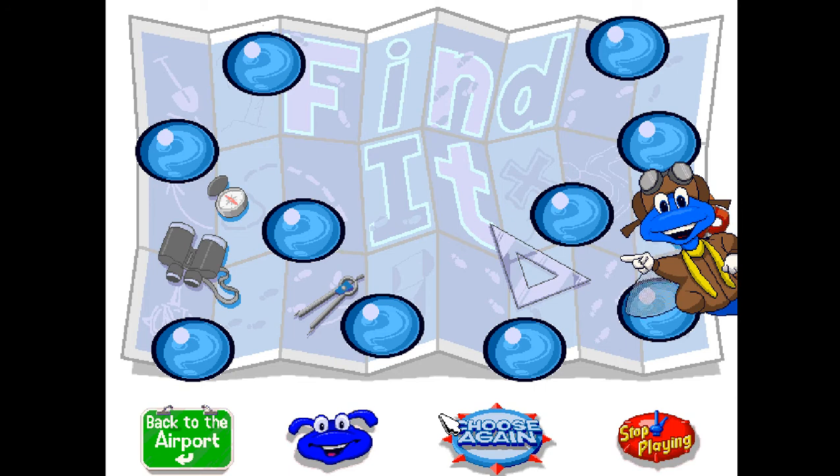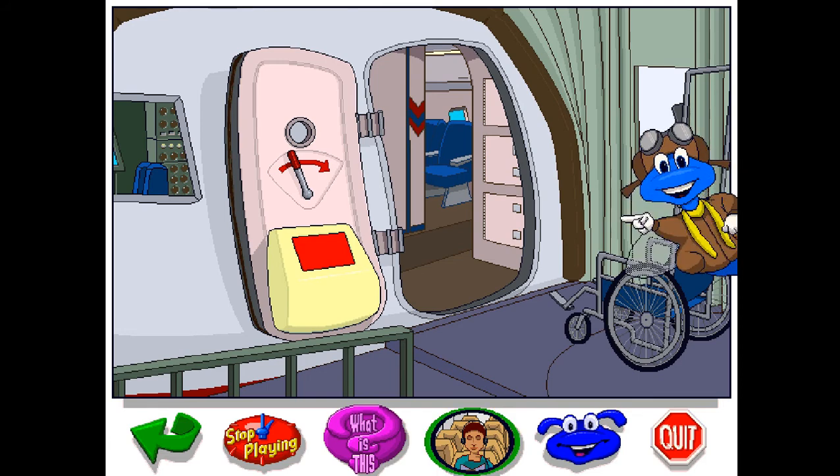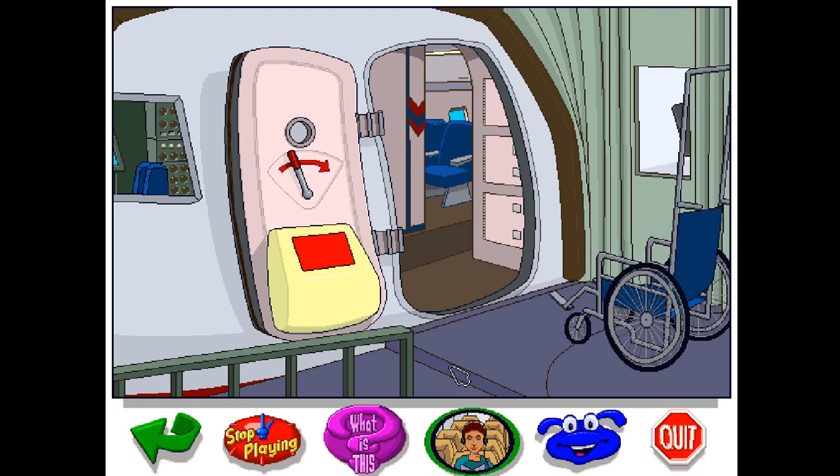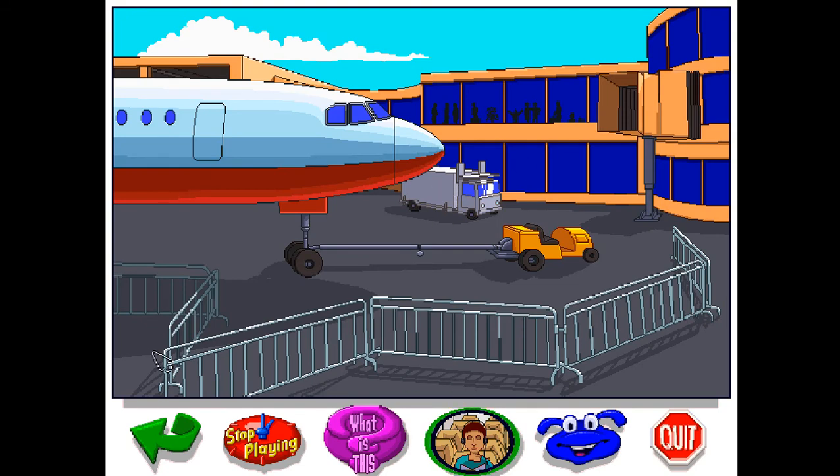Hello there, let's play Find It. I, Fuzzy the Knowledge Bug, will choose something I know you can find back at the airport. Then we'll buzz back over there and take a look. Keep your eyes open, and when you find what you're looking for, just click on it. Here's your first item. Now let's see if you can find it. Down below is a picture of the item — now you have to go find it. I have to go physically find this.